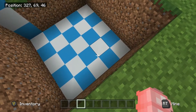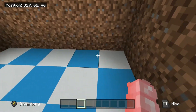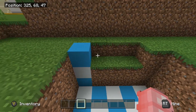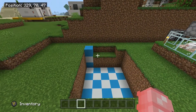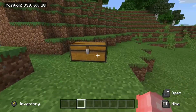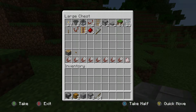We need a five by five hole, three blocks down. You do need to take out the three blocks in the middle as well — that will help you in a bit. These are the items we're going to need. I will put an item list in the description to make life easier.